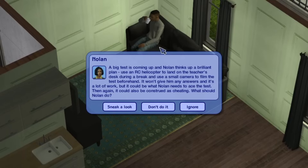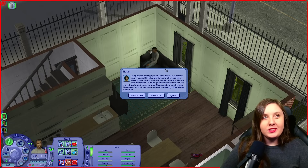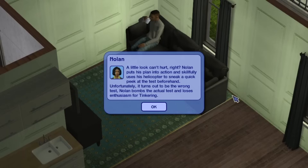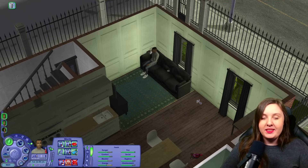So I have a chance card here. A big test is coming up and Nolan thinks up a brilliant plan: use an RC helicopter to land on the teacher's desk during a break and use a small camera to film the test beforehand. It won't give him any answers and it's a lot of work, but it could be what Nolan needs to ace the test. Then again, it could also be construed as cheating. What should Nolan do? I think he could enjoy it just out of the challenge. Let's try it out. Nolan puts his plan into action and skillfully uses his helicopter to sneak a quick peek at the test, but it turns out to be the wrong test. Nolan bombs the actual test and loses enthusiasm for tinkering. But I think he was actually pleased because it wasn't really the test results he was after — he actually managed to skillfully fly his helicopter and do what he wanted.